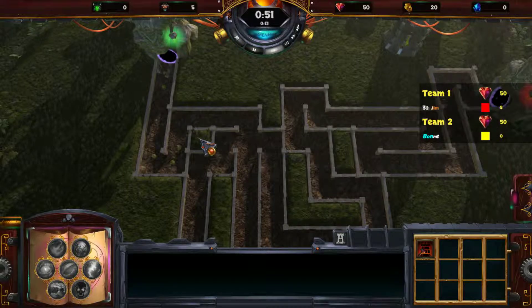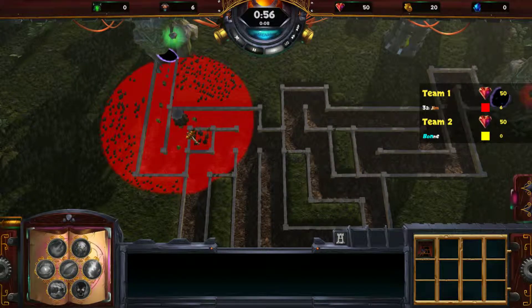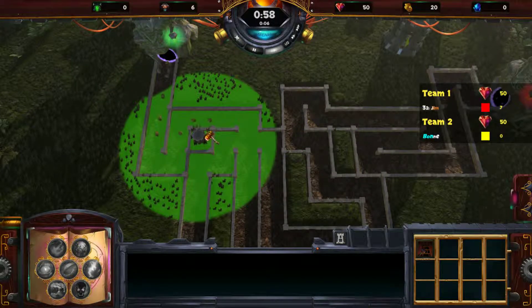So I build a tower by pressing Y on the Xbox controller. Now I can move with the right stick this cursor and with A build the tower.